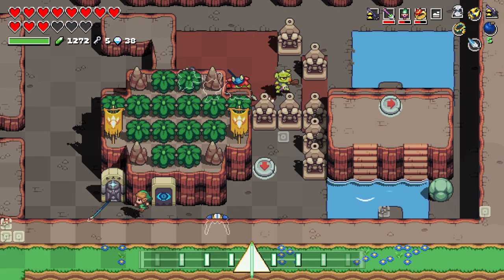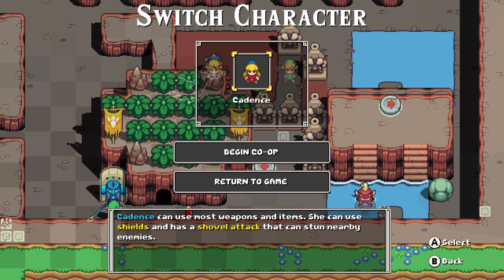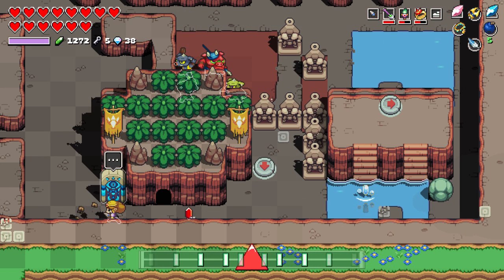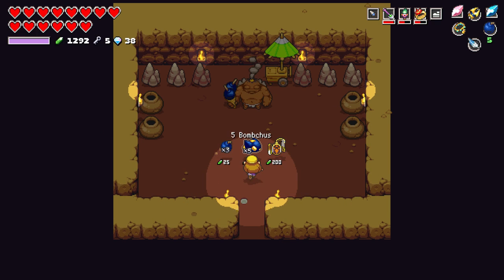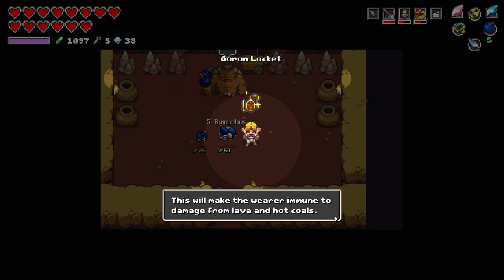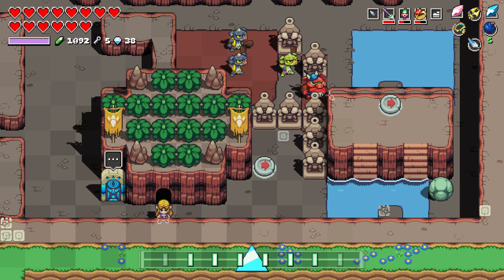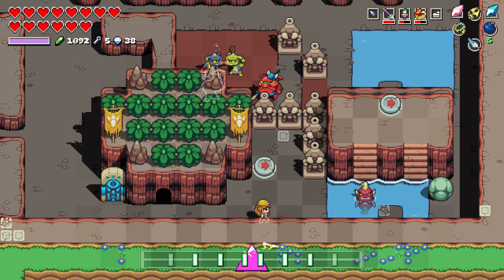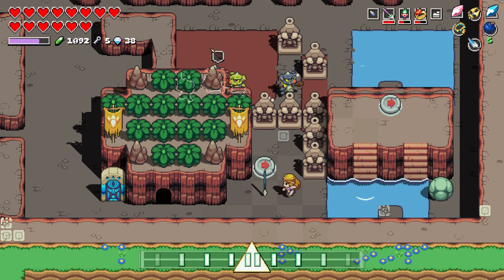The way that Cadence of Hyrule combines elements from both series so seamlessly and naturally makes it feel like the most 50/50 crossover game I've ever played. Just when you're leaning towards, 'okay this is definitely feeling like Zelda,' you encounter a completely new scenario that has you proclaiming, 'no, this definitely feels like Crypt of the Necrodancer.' As far as the concept of crossovers go, this is the shining beacon of how it should be tackled tastefully to appeal to both fanbases equally, while making something entirely new for a brand new audience in the process.